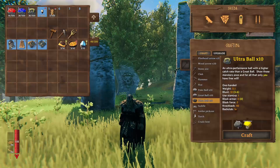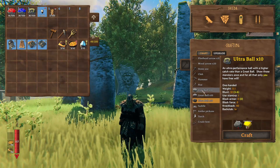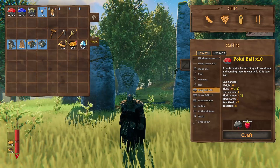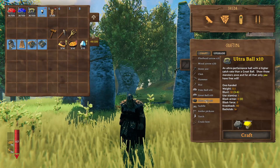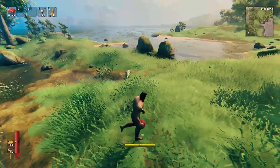You're gonna spawn and you will have pretty much nothing. What you need to understand is that you need to craft these funky balls. You need stone and raspberries to craft a pokeball. You can craft the great ball with stone and blueberries, and you can craft the ultra ball with stone and yellow mushrooms.